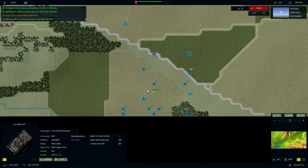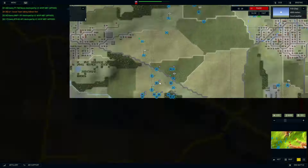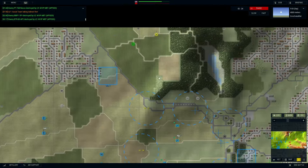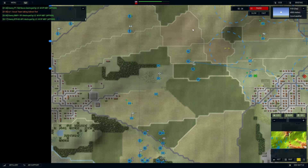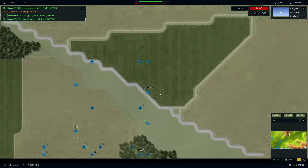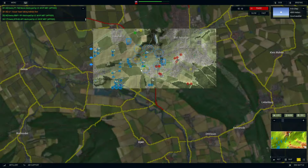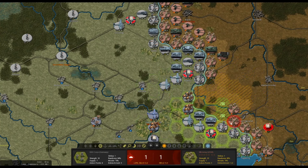Armored Brigade 2 is actually coming out soon - it'll handle basically the same but have 3D graphics that are still simple but give you a little more immersion on the battlefield. Armored Brigade might look a little more intimidating at first glance than the first two games, but it's actually pretty easy to get into. Even if you don't do great, it's still fun to just move your guys around watching a big battle play out. It's a great beginner war game.